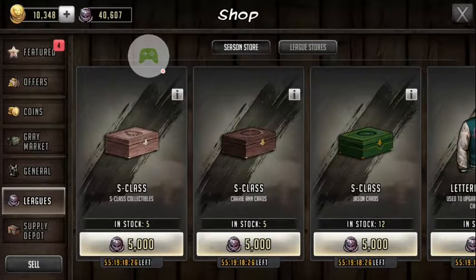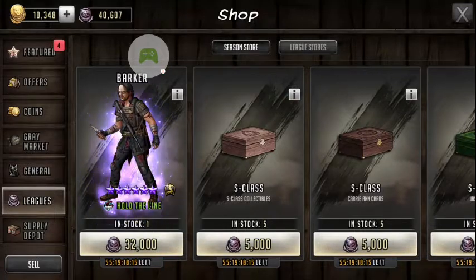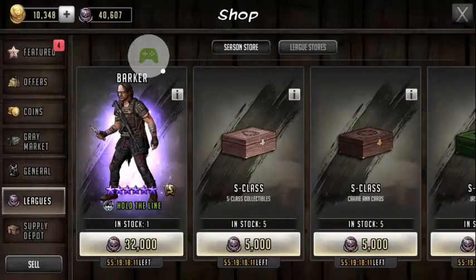Let's check out everything else. The S-Class boxes — that's odd. You see Jason cards and then it says 'carry and cards,' but for this other box it says S-Class collectibles, but we already know it's Mercer, so I'm not sure why that's there.